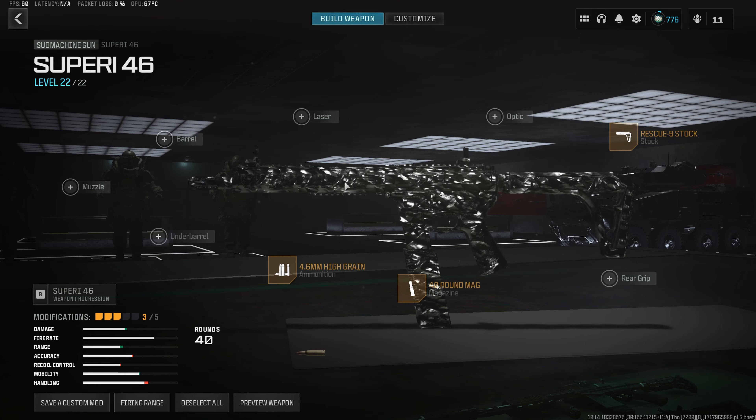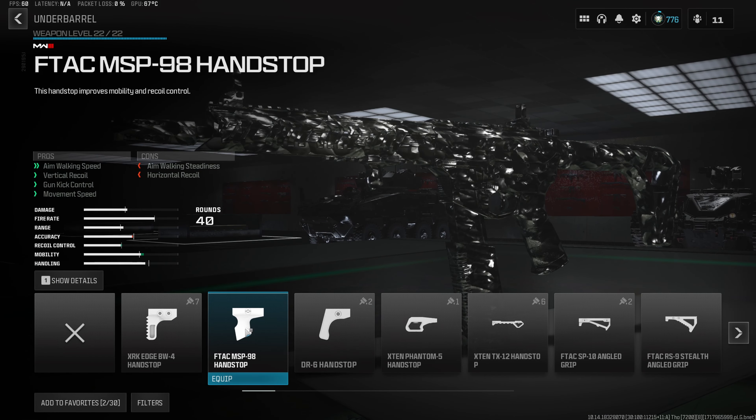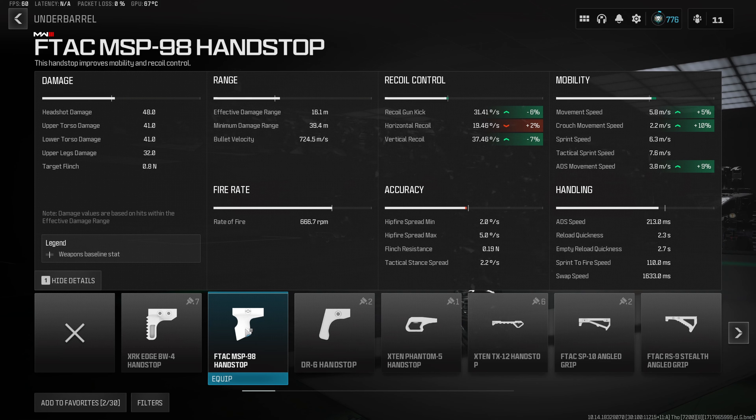Next, we want to toss an underbarrel on the build, and the one we want is the MSP98 handstop — my personal favorite underbarrel in Warzone 3 right now. It gives a 5% increase to movement speed while also decreasing recoil gun kick by 6% and vertical recoil by 7%, giving this build the fastest mobility in the game while staying very easy to use.